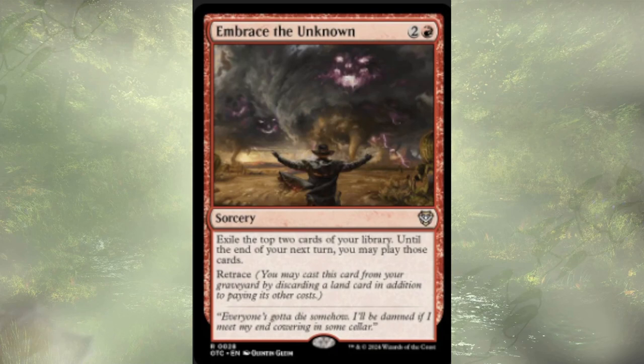Embrace the Unknown is a three-cost sorcery. We get to exile the top two cards of our library until the end of our next turn and can play those cards, and it has Retrace — allowing us to discard a land in addition to paying the cost of the spell to recast it from the graveyard. Impulse draw is generally good, but if you play it a little early and there are some expensive cards, we might not be able to play them and they're just stuck in exile. Embrace the Unknown, you're out of here.